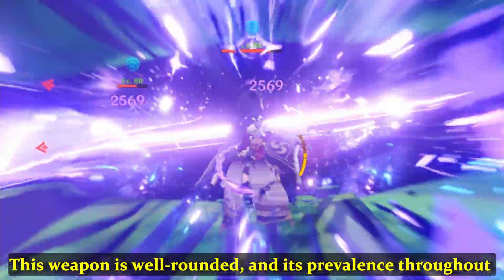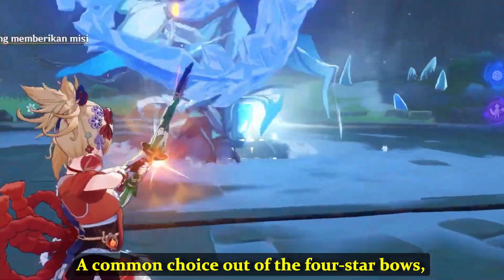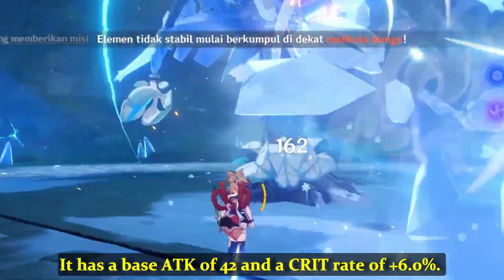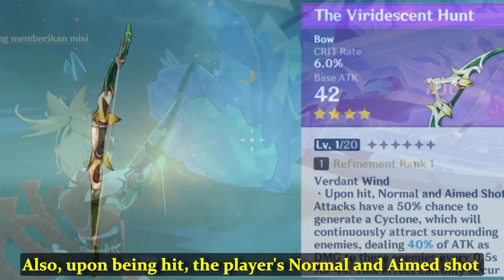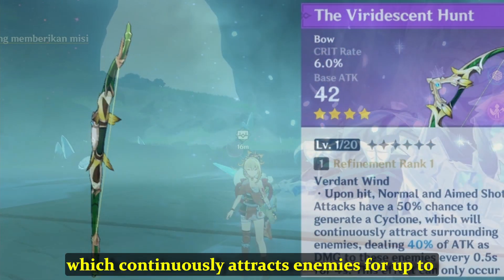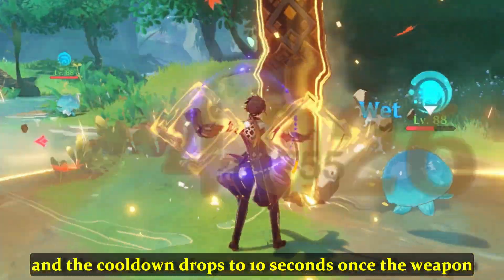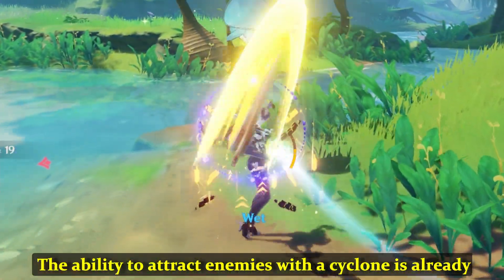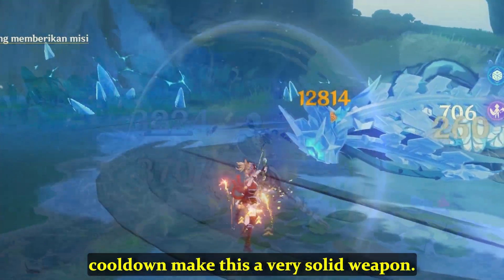This weapon is well-rounded and its prevalence throughout the player base makes it a really strong weapon. At number 6, we have the Viridescent Hunt. A common choice out of the 4-star bows, the Viridescent Hunt can be unlocked at level 30 of the battle pass. It has a base attack of 42 and a crit rate of 6%. Upon being hit, the player's normal and aimed shots have a 50% chance of summoning a 40% damage cyclone, which continuously attracts enemies for up to 4 seconds with a 14-second cooldown. This jumps to 80% damage and the cooldown drops to 10 seconds once the weapon reaches level 5. The ability to attract enemies with the cyclone is already powerful enough, but the duration and brief cooldown make this a very solid weapon.